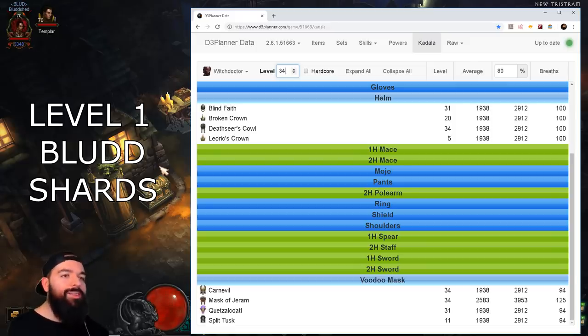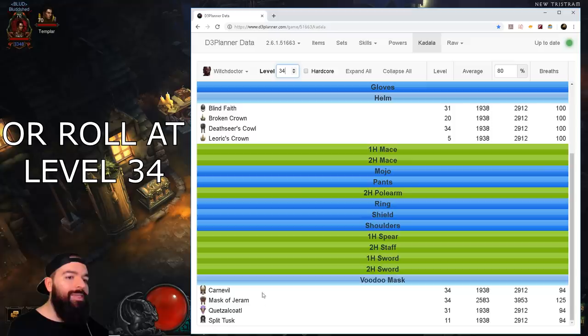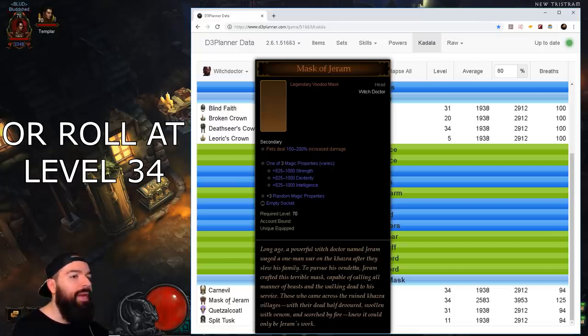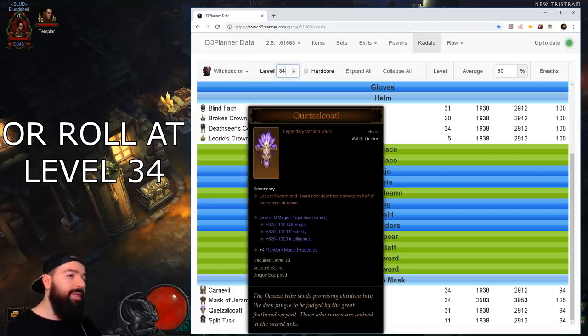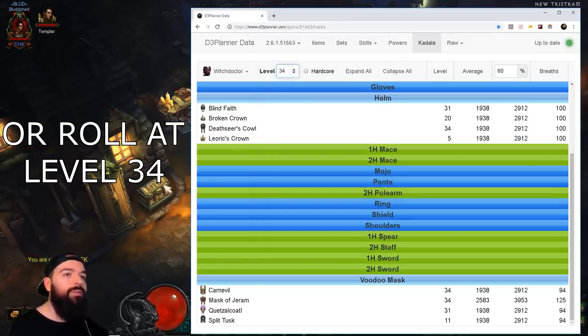If that's too boring for you and you want to take some risk this season, wait till level 34 and roll helmets. There are eight possible helmets you can get, but you can get some really cool ones: The Carnival, which got buffed to 10 fetishes this patch; the Mask of Jeram, which gives your pet damage a 200% bonus; the Quetzalcoatl, which synergizes with Jade; and Leoric's Crown, where you can put a red gem for an XP bonus. So there are about four good ones out of the lot. Maybe roll until you get your mojo and then wait till level 34 to roll the rest of your Blood Shards on helmets.